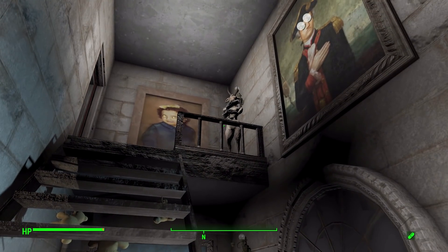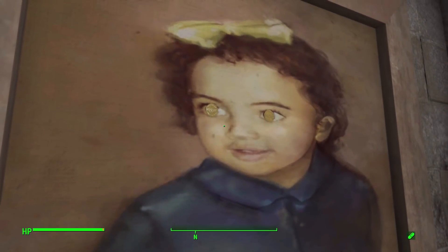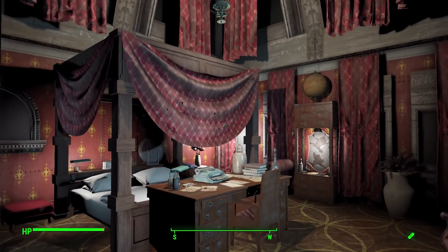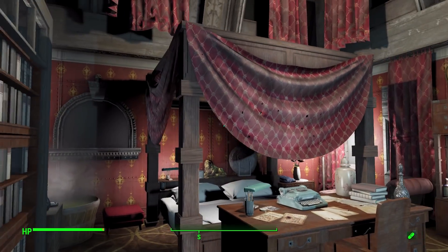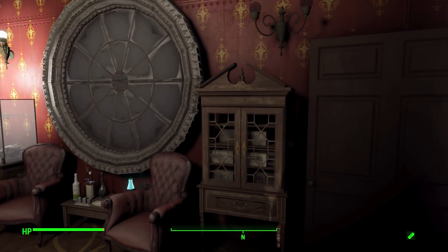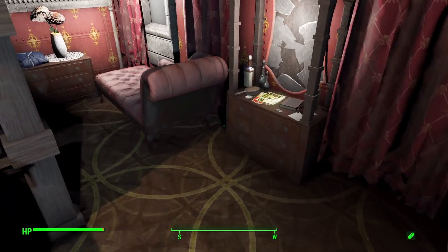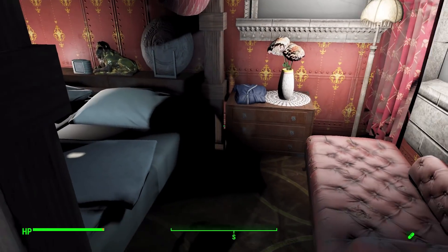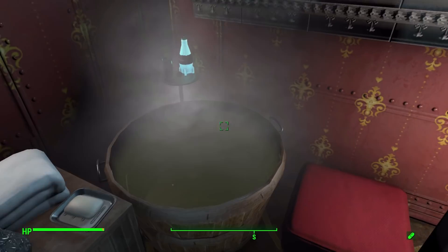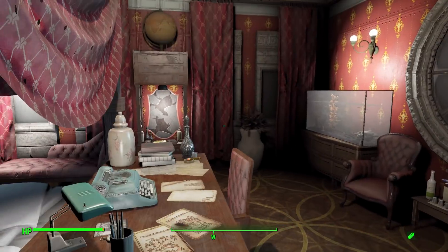Moving on to the final floor: another creepy satanic goat thing and weird paintings — light bulbs on one's eyes, coins on another's — it's terrifying. This is the main bedroom and the most gorgeous part of the home. It has a beautiful bed with drapery, a great ceiling with a chandelier. More Nuka-Cola to grab, various seats, a usable bed, a desk for storage, magazines, bookshelves with chargers, an end table, and a decorative hot bath with a fresh ice-cold Nuka-Cola Quantum.